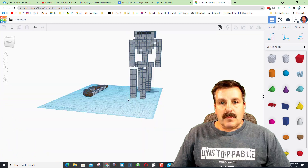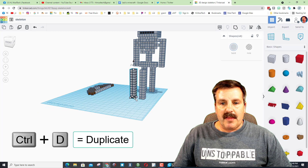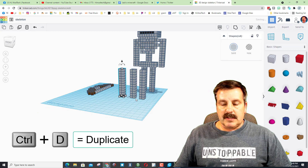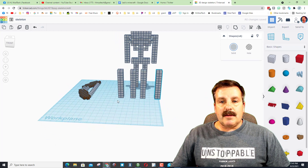We can do ctrl+D and go one, two, three, four — and our legs are complete. Arms are the same size as legs. I'm gonna get an angle where I can grab that entire piece, do ctrl+D, and there is arm number one. I'll grab this entire chunk and do ctrl+D — arm number two. I'll place them later, I'm just building them now.